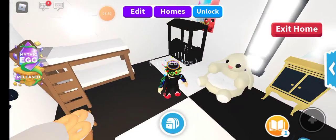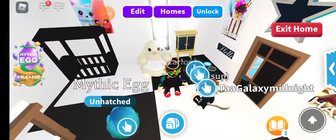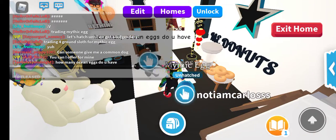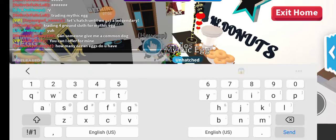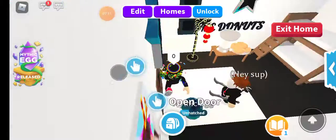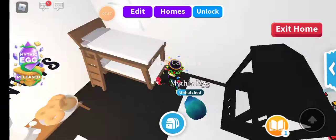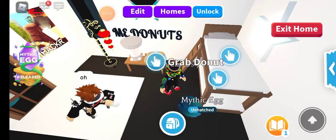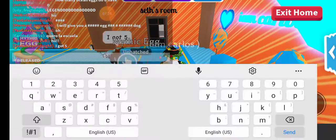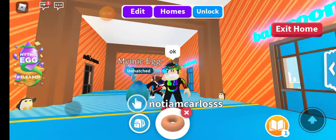If you guys don't know, this is Mike's room — also known as Seth. How many ocean eggs do you have? Zero. This is Mike's room. There's his bed. This is the meat donuts area. I'm just gonna steal one of his donuts — I don't think he could watch. Don't tell Mike that I stole one of his donuts.